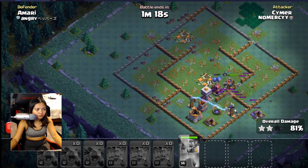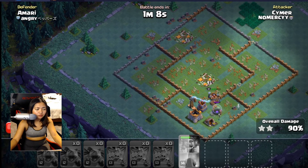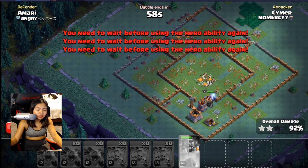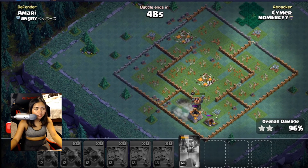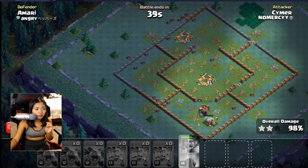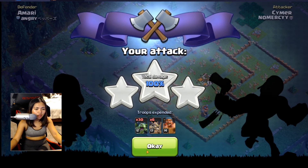There you go — they're all dead. I have some minions left, but my battle machine is still alive. The battle machine at level 14 dies so quickly. Thank God the dropships were able to destroy all of those defenses before my battle machine went in — that's why I don't drop my battle machine when the defenses are still up. That's how I got three stars!